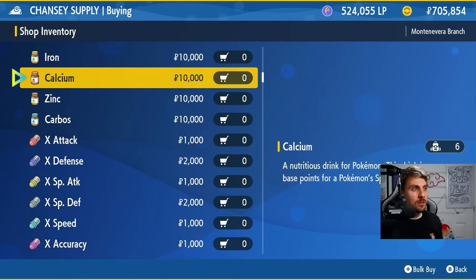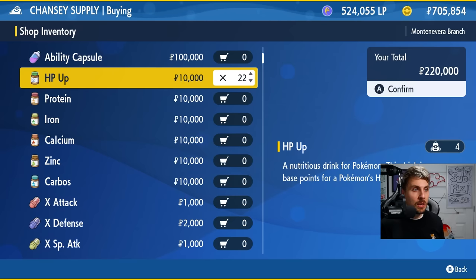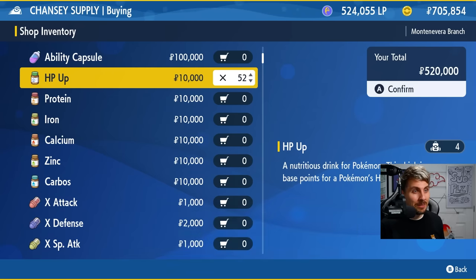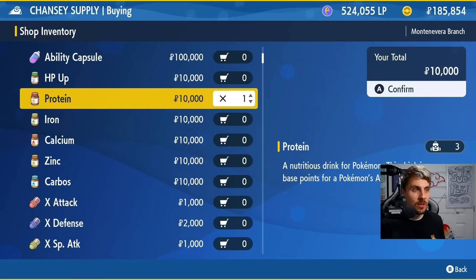Then you'll want to get vitamins — this is the quickest way to do it, though it is going to be expensive. You're going to need a bunch of HP Ups, specifically 52 total — 26 for each Pokemon — which comes to 520,000. If you're struggling for cash, watch the money farming guide on the channel, or use the duplication guide to duplicate high value items so you can buy these quickly.